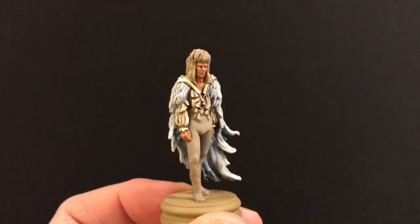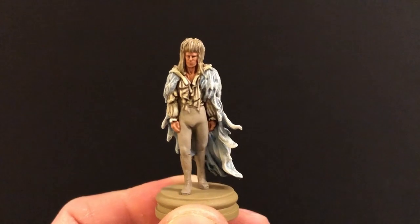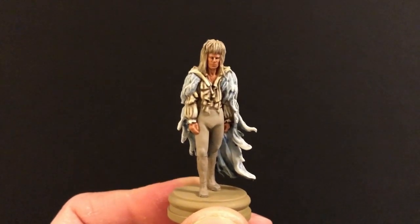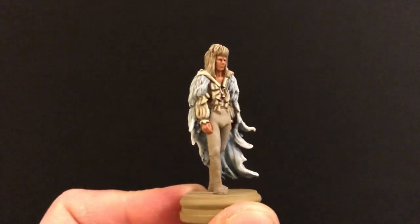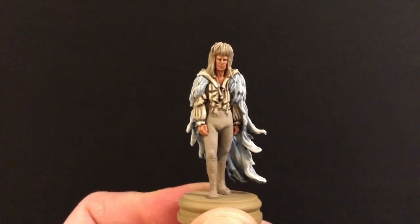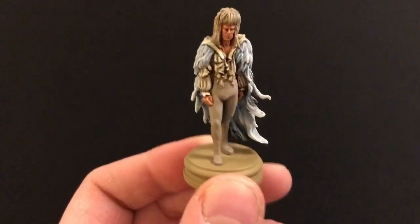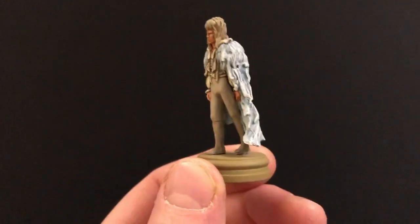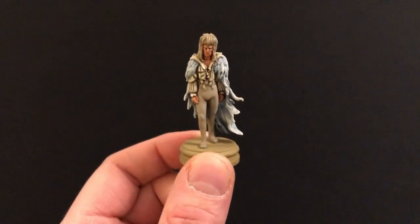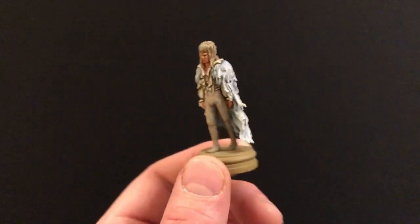Finally there's the skin element, which is just Cadian Flesh Tone, then a Reikland Flesh Shade wash, then Cadian Flesh Tone again back on the raised details. The base on all of these is just Zandri Dust - I kept them plain and solid because I really like the bases, they kind of make them look like they're statues on plinths.